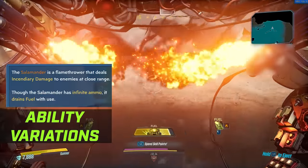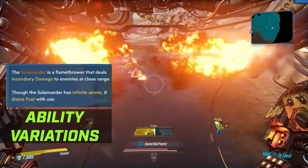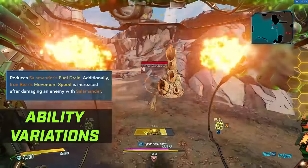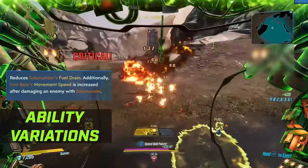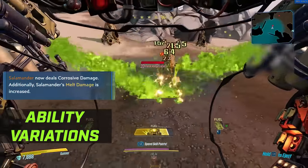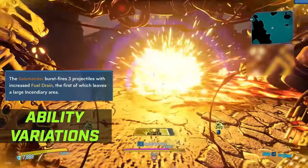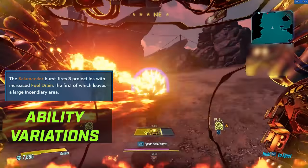In the Bottomless Mags tree you have the Salamander, which is a flamethrower that deals incendiary damage to enemies at close range. The Salamander has infinite ammo but drains fuel with use. Its augments: Fuel Economy reduces the Salamander's fuel drain and increases movement speed after damaging an enemy. Chemical Warfare makes Salamander deal corrosive damage with 50% increased melt damage, turning it from fire to acid. And finally Molten Rain — the Salamander burst fires 3 projectiles with increased fuel drain, the first of which leaves a large incendiary area.